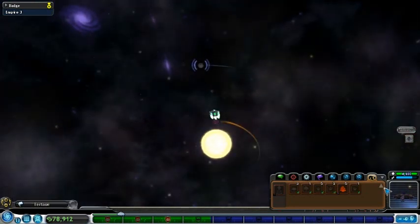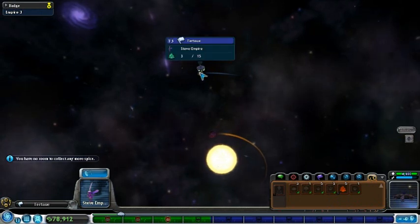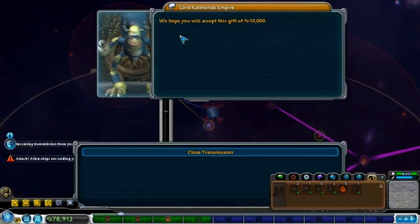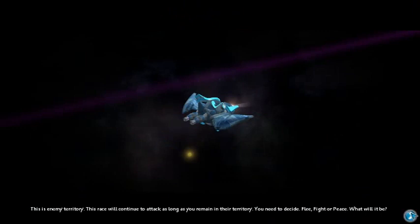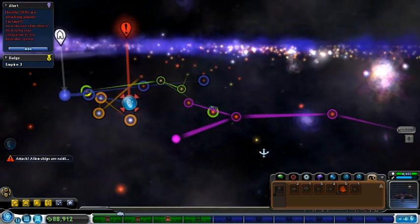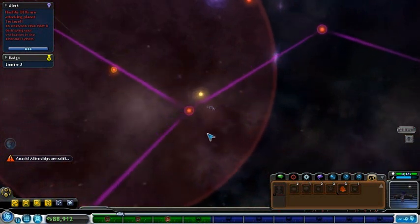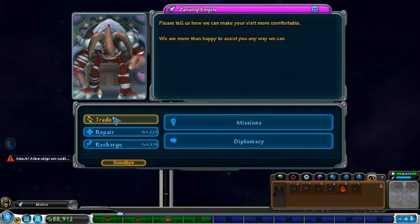I should have some greens waiting for me. I have no room for it, but I have it — I have three. What is this now? Those guys are generous. This is enemy territory — this race will continue to attack as long as you remain in their territory. You need to decide: flee, fight, or peace. That's the Homestar? No, sir — those guys are idiots. I'm not even dealing with that right now. Why am I going to a yellow planet to try to sell yellow? That's just dumb!